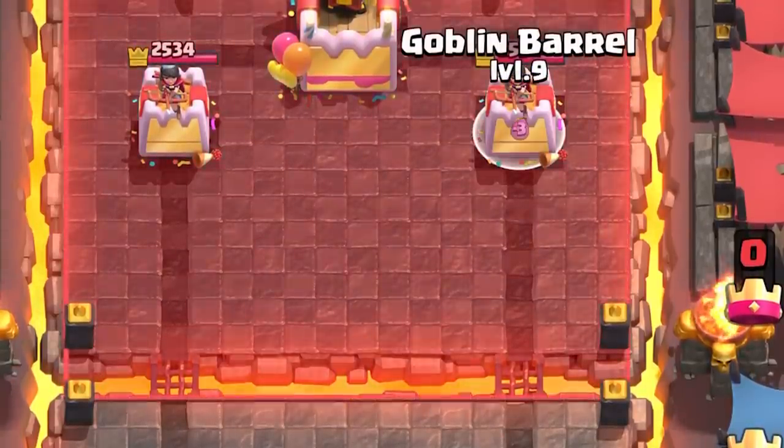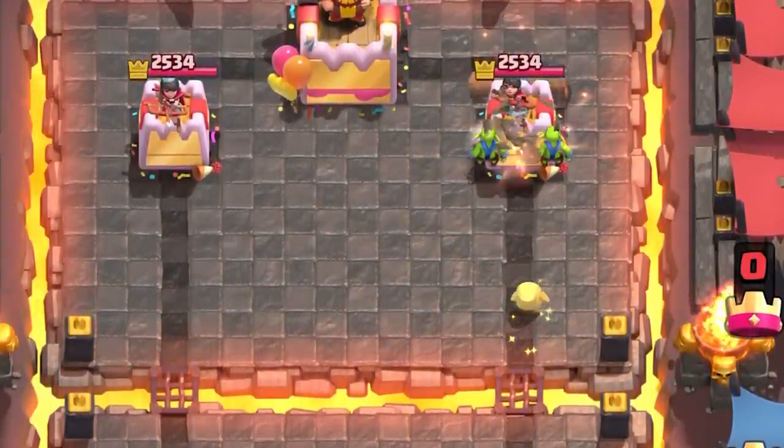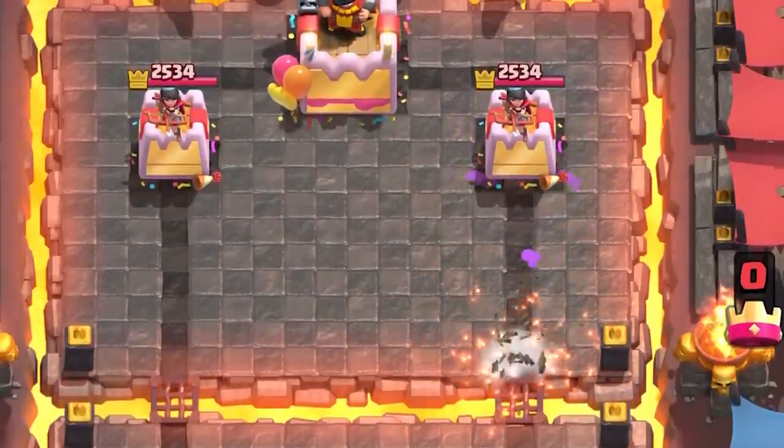Use your orange senses though. In the real world, nothing is perfect. So if they have the Log or any hard counters that you know they have in rotation, this is going to be a negative elixir trade.